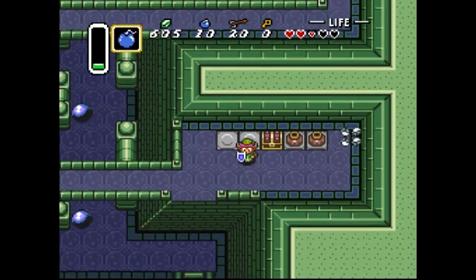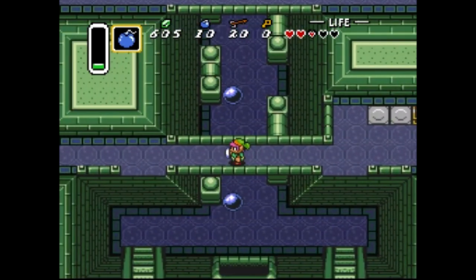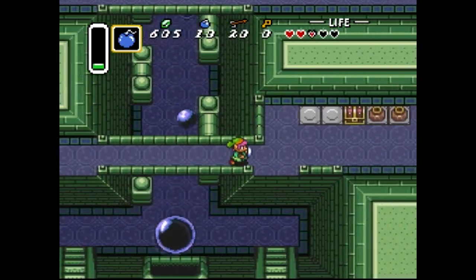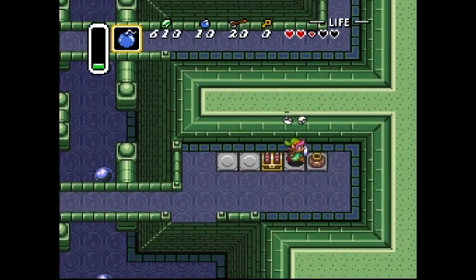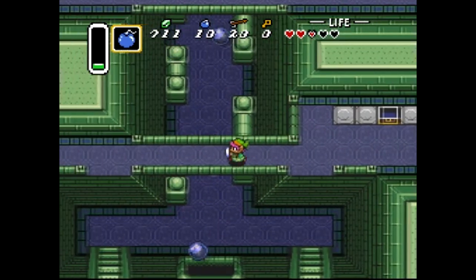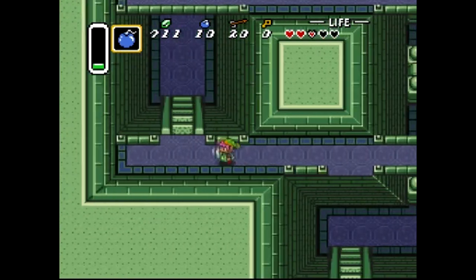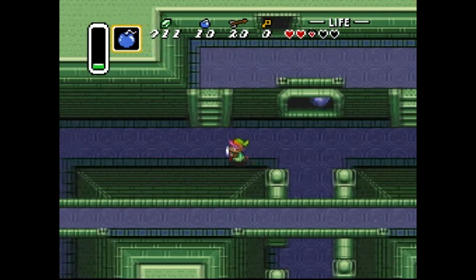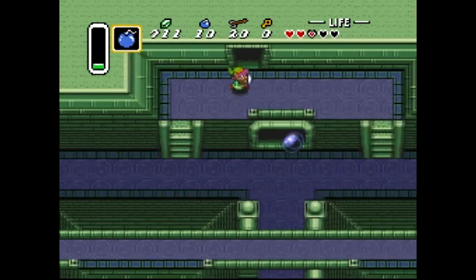Up these stairs, across this first bridge. I just think that these dungeons were so much better than the ones in Zelda 1. Just the fact that I'm above something is crazy - the NES couldn't have done this at all. Get a little reward here, a bunch of rupees. We have 700 now, tons of them. Let's continue up to the next room.